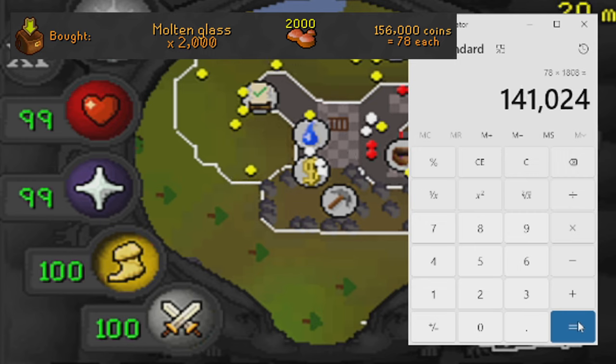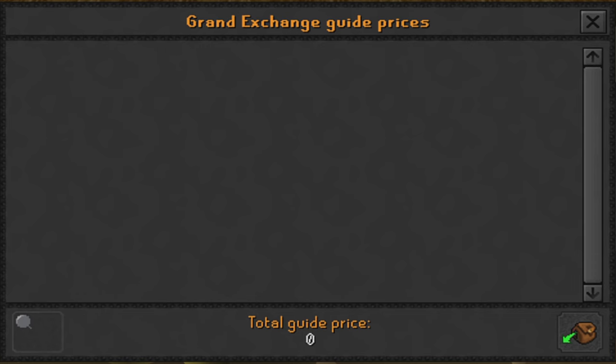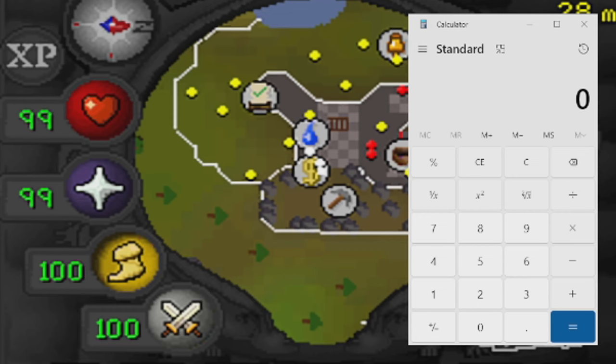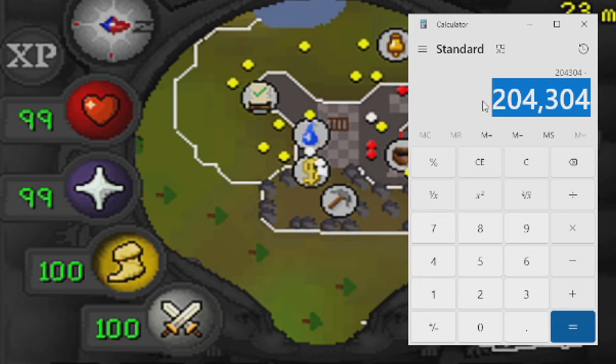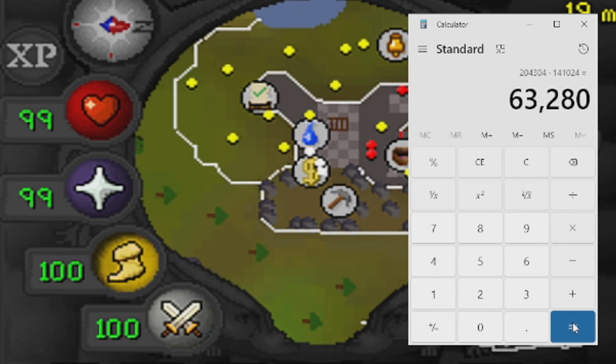Our total investment for this video was 140,024 GP. Now let's open up a price check and add in all of our unpowered orbs. One hour of making unpowered orbs comes out to 204,304 GP in total value. Taking away our investment of 141,024 GP, the amount of profit we managed to make — and the amount we'll be giving away in today's video — is 63,280 GP, which is a bit of a letdown.